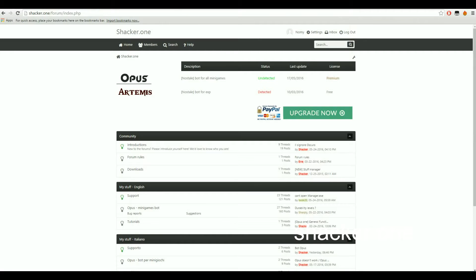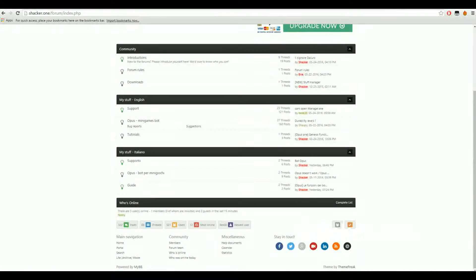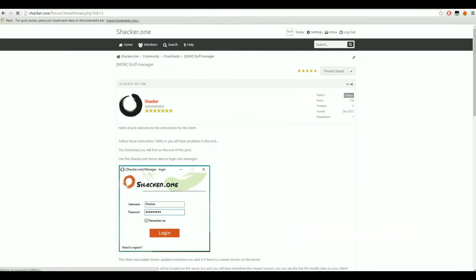Hello guys, I'm going to show you real quick how to download and set up the minigame bot. If you're new to the forum and you don't know where to download it, just press on Downloads and then Stuff Manager.